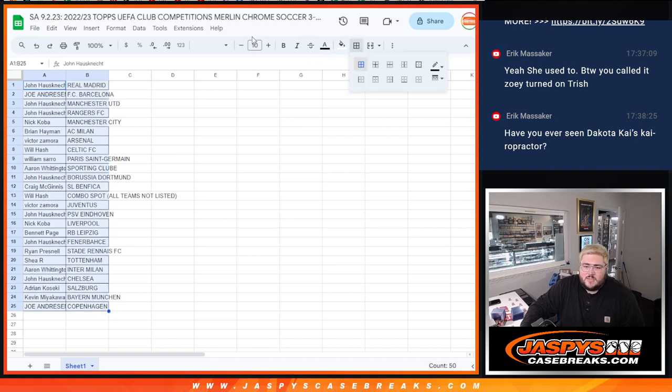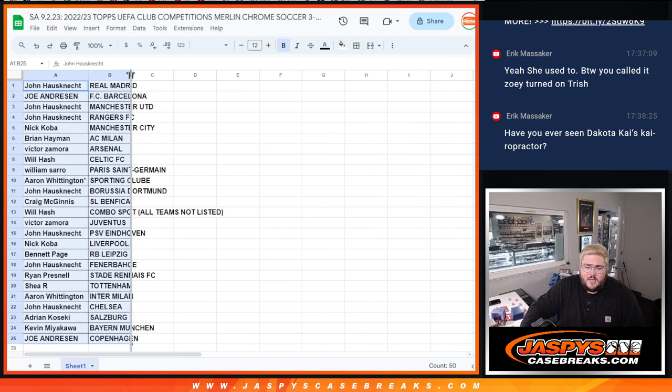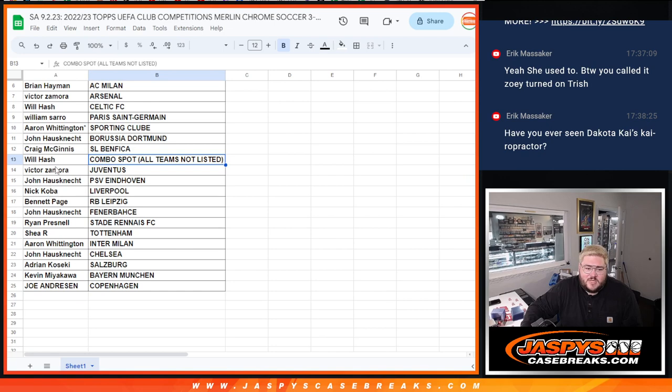So we got three boxes here — if anyone wants to throw an offer out for a particular trade, let me know. Here's how it all shook out. First half: John with Real Madrid, Joe with Barcelona, John with Manchester United and Rangers FC, Nick with Man City, Brian with AC Milan, Victor with Arsenal, Will with Celtic, William with PSG, Aaron with Sports Include, John with Borsha, Craig with Benfica, Will with the combo spot — all those teams not listed.